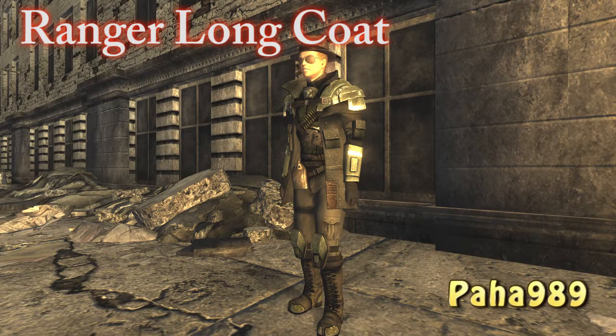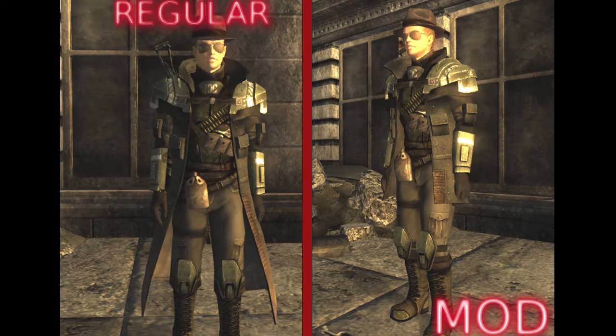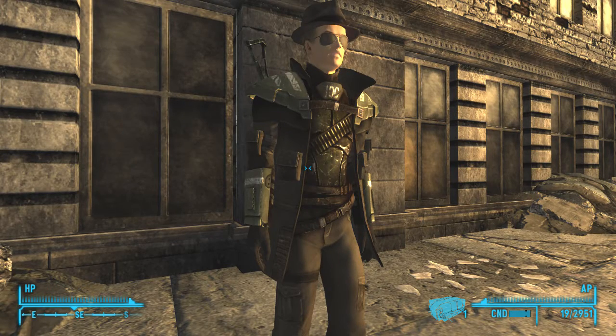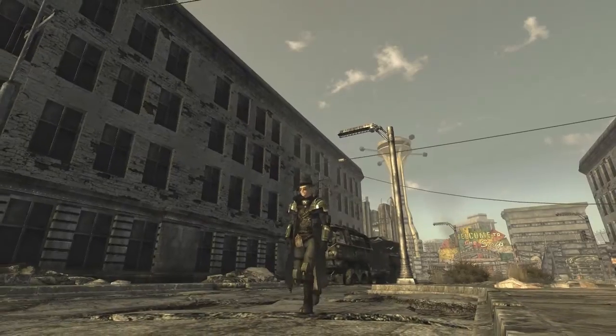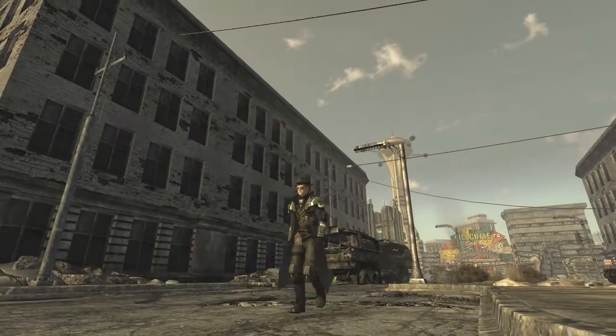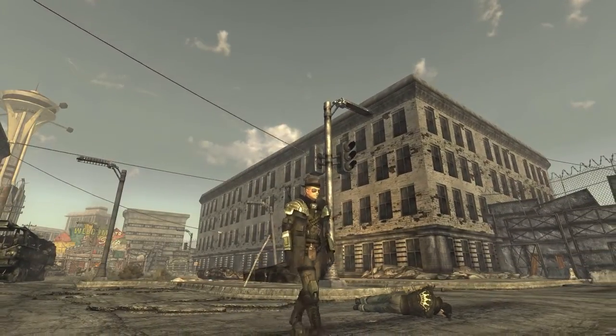Finally we have the Ranger Longcoat remodeled by Paha989. This is a recent armor mod that changes the Ranger Longcoat and Riot gear for the shorter alternatives. It looks good and maintains the same damage resistance as the long versions. This is a standalone version for use with the main game plus Honest Hearts and Lonesome Road DLCs, but there are non-DLC versions available as well as a replacer version that will completely overwrite the vanilla versions with the new ones. It's stylish and the reason I downloaded it was to give myself the shorter option to the Elite Riot gear that I always wear.